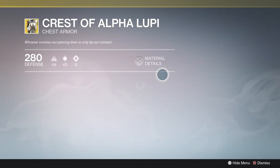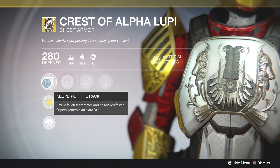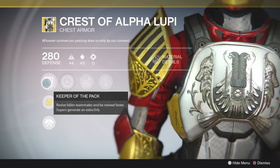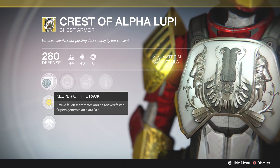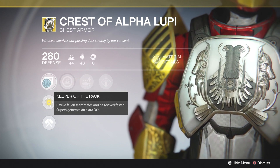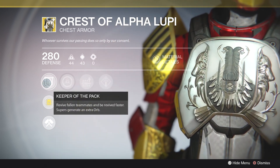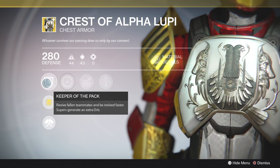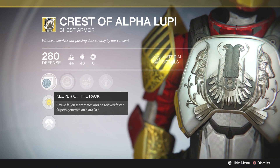First of all, for the Titans we've got the Crest of Alpha Lupi. This is a Keeper of the Pack exotic, meaning it allows you to revive your fallen teammates faster. Obviously this is very valuable for Trials of Osiris. However, it did get nerfed a little bit — it now takes longer to revive fallen teammates, meaning you can no longer sprint past them while holding down the revive button. You are gonna have to stop, press the revive button, and wait for them to come up, even with Keeper of the Pack. I still say these are worth having.